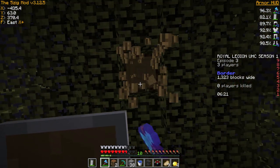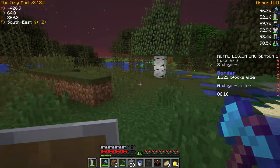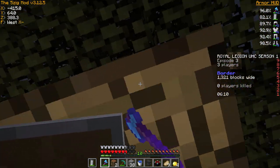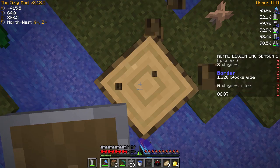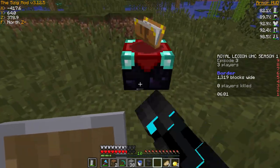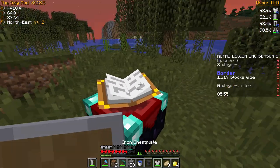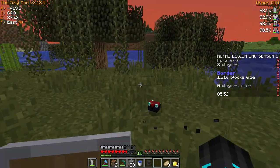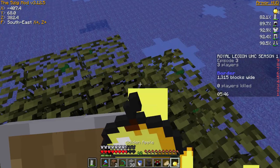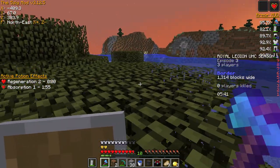Hopefully I'll get some apples from these trees. The border is closing in rapidly so I need to very quickly do this, check my armor, eat a golden apple and be on my way. While these trees are decaying I'll go ahead to the enchantment table and take off some of the armor. Someone's here - someone is here! Okay, I'll do it up here.